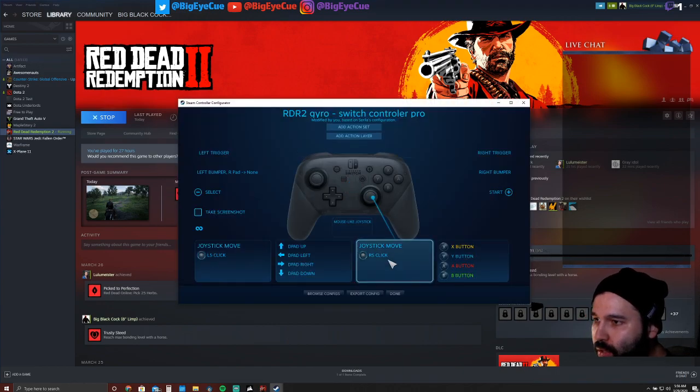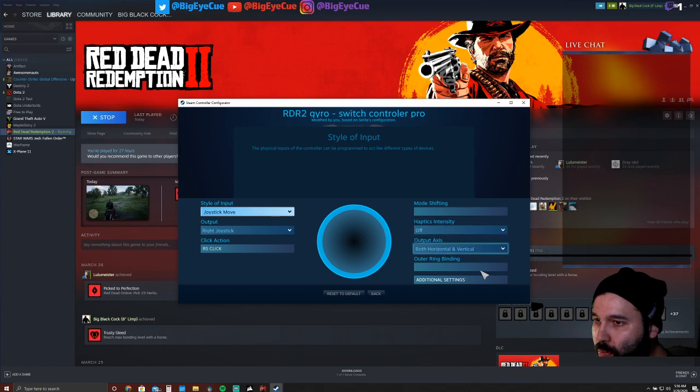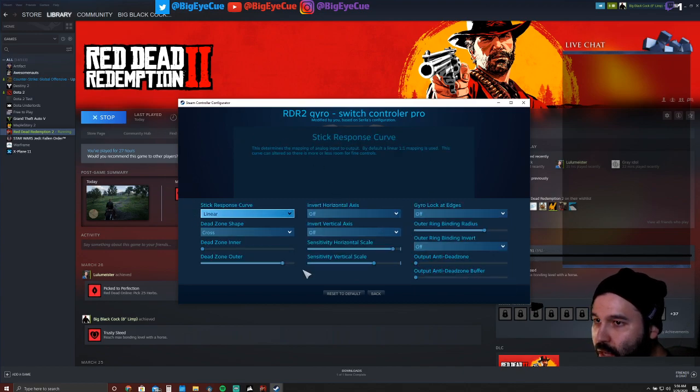Then you click on Controller Configuration right here. You go to the right joystick. Don't mess with anything — go to Additional Settings. Don't mess with anything again, just go straight to the Sensitivity area. For whatever reason, I don't know if this is a universal problem or just a problem I was encountering, you want to go to the Sensitivity Vertical Scale and just make sure it matches the Horizontal Scale — about right there.